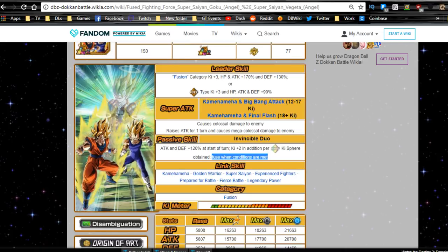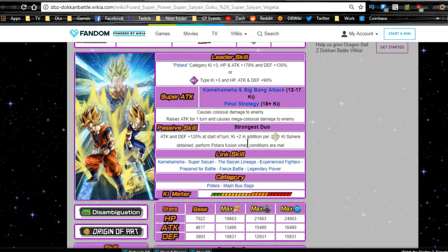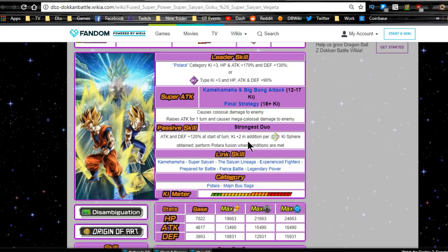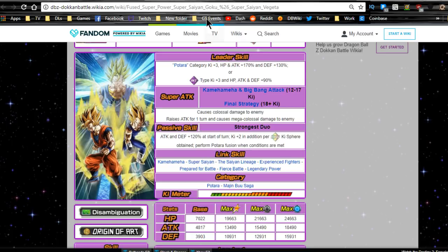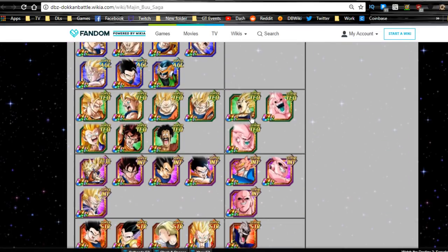The key category difference is that the Physical Goku and Vegeta are only in the Fusion category, while the Intelligence version is also part of the Majin Buu Saga category — which is still a pretty valid category. There aren't many really good Intelligence units that are heroes, so the Intelligence Vegito fills that gap nicely.